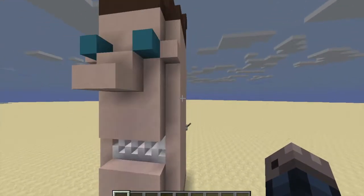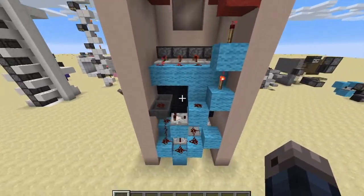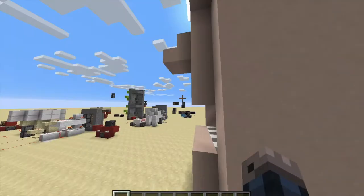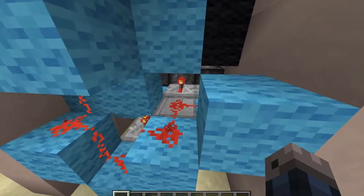So let's take a look inside of him. This is the inside of him. It was really hard to make this because I had to figure out how to fit this all in this tiny space. It may look really simple, but it's not — look, all the redstone's very compact.